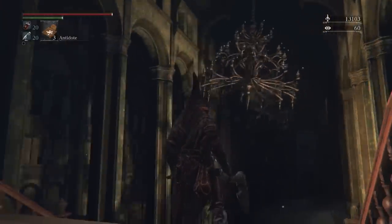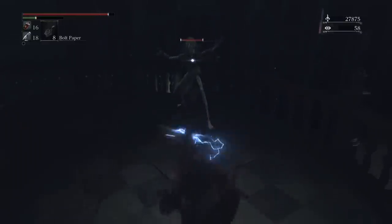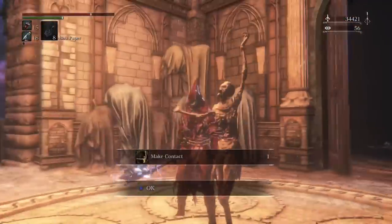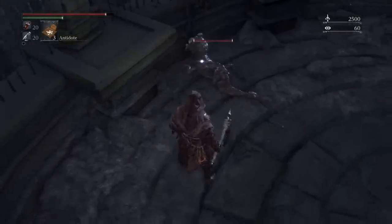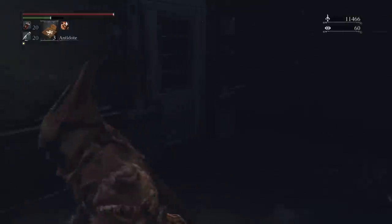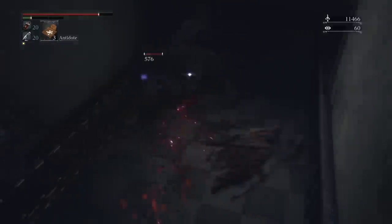You might be questioning my high regard for Upper Cathedral Ward, seeing as it's just a short dark level with wolf beasts and brainsuckers everywhere. And it's a good reason to question it — if this place didn't have the atmosphere it has, it would probably be in the mediocre tier. But that atmosphere is enough to elevate it, because this place was so creepy and alluring when I first discovered it. As soon as you enter, you're greeted by alien slug babies and one of the coolest views in the game. The background music makes venturing into the darkness of the orphanage all the more tense. Great level? Maybe not. Memorable moment? Absolutely.